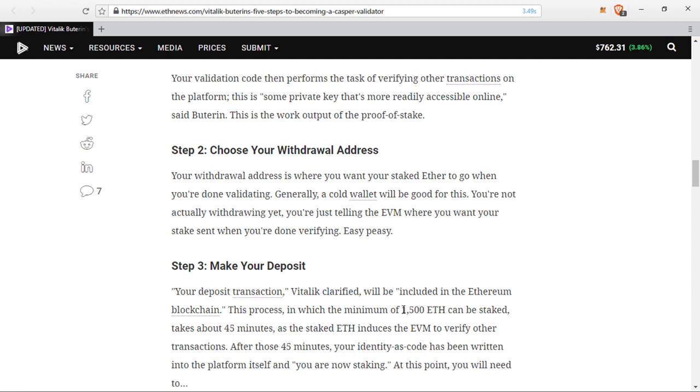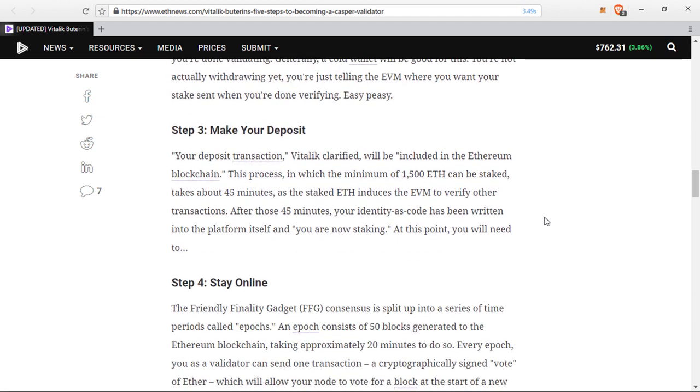We thought for a while the minimum wouldn't be 1500, so this is part of why I believe when proof of stake takes place there's going to be a large amount of Ethereum that will not be in circulation anymore, which will mathematically raise the price. If you take 1500 Ethereum out of circulation and more people continue to do this, there's going to be a very small amount being pushed back onto exchanges — people will likely reinvest their validation rewards rather than sell.